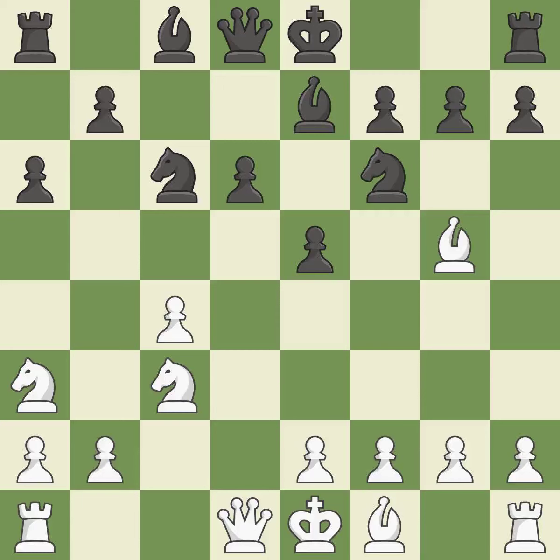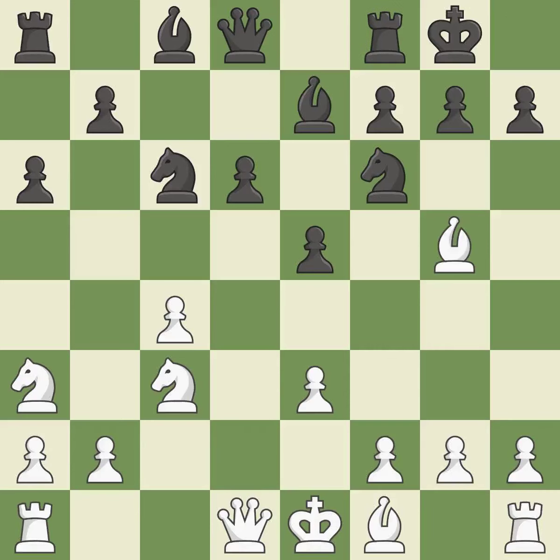A Bishop moves out of its beginning square and into the action — it is quite good. The Bishop will be better off as a result of this. Castling gets the King to a safer square, out of the center of the board, while also developing a Rook. Castling Kingside tends to be safer because the King is further from the center.